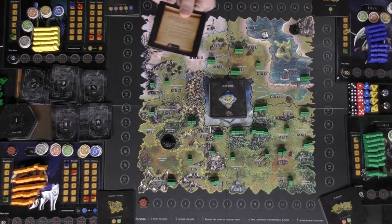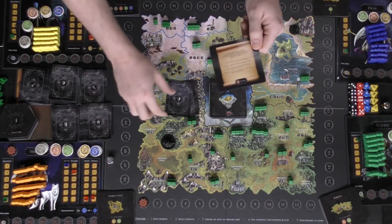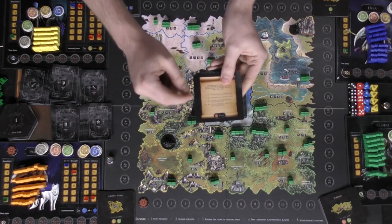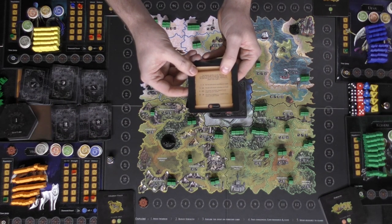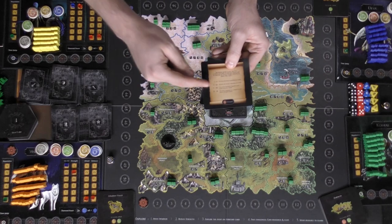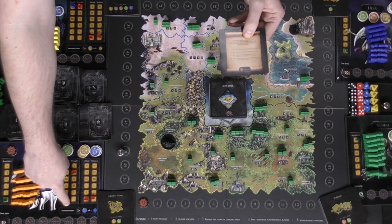I'm going to take the silver die and roll it, trying to acquire a high number with my die result plus my strength, reputation, and attack. If I want, I can also use my diamond power — I can spend four of this currency to take a special blue power die. I can do this twice and then roll both dice instead of just one.